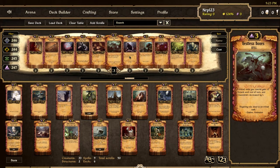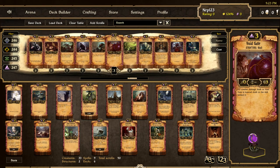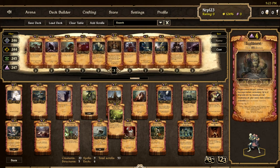Restless Bones — this isn't a full undead deck so I don't think we want that, though it does work with Harvesters. Some people run one or two Restless Bones just for a surprise. This is one of the scrolls I wanted to consider: Anima Conduit. Whenever a non-revenant creature you control is destroyed, a Revenant is summoned next to Anima Conduit and Anima Conduit is dealt one damage. They just had to have the Revenant scroll separate — you can't have a token without its own scroll. I'm going to put this in the deck to try it out — it has promise.